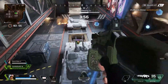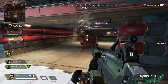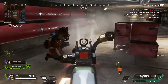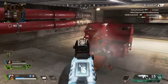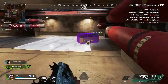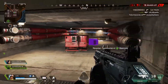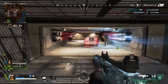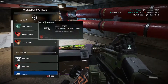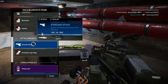Another good situation to use this character in is if you're going around a turn and you're not sure if there's an enemy player there. You'd be surprised how many players will actually end up shooting your hologram thinking it's you, giving you the ability to get a jump on the enemy player — whether it's knowing where he's shooting or having an enemy player waste a lot of ammo on your hologram, giving you more of an advantage in that gun battle.